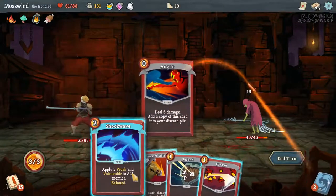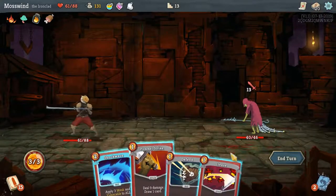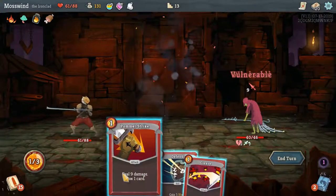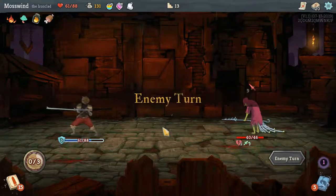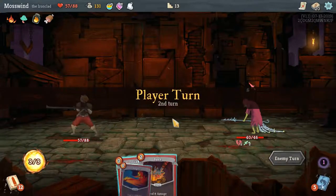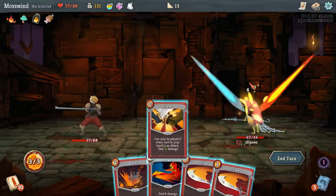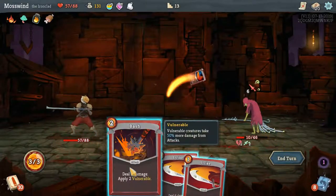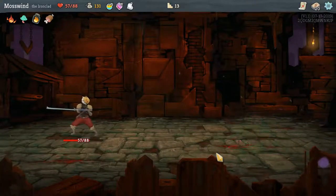Let's use Anger. The weak is good so let's do that. Defend and take 4 damage here, I'm okay with that. Everything's an attack — you know what that means: Clash. Very nice. Anger. We can just kill him, right? Strike and strike. Yeah, he's dead. Cool.